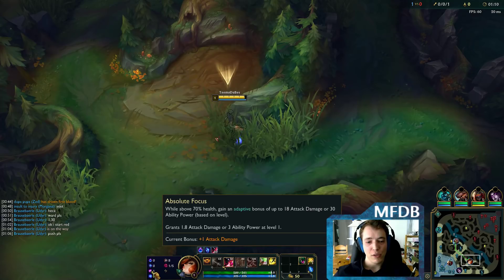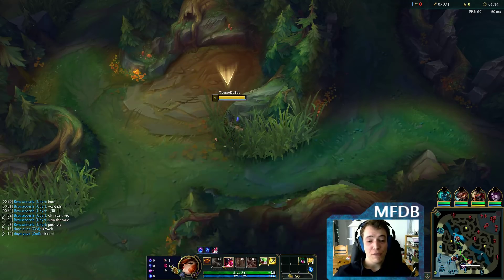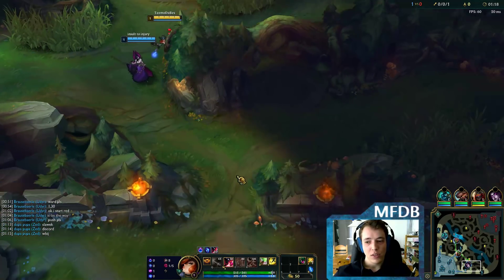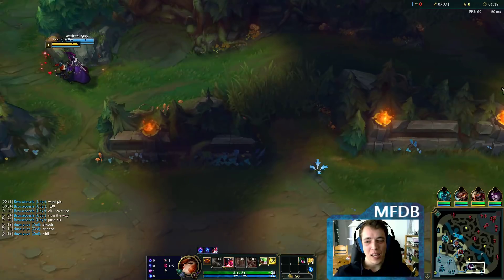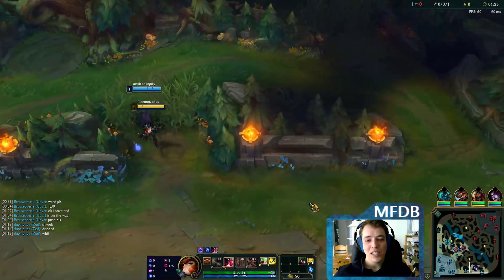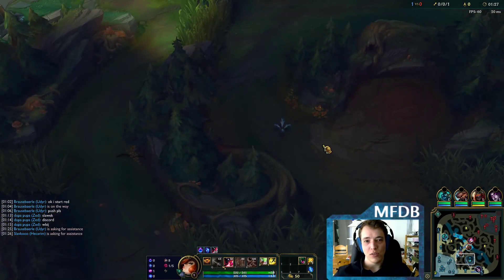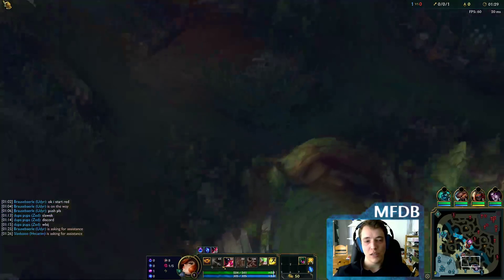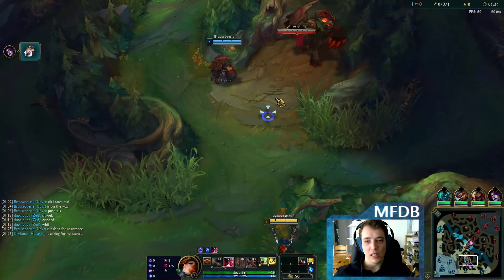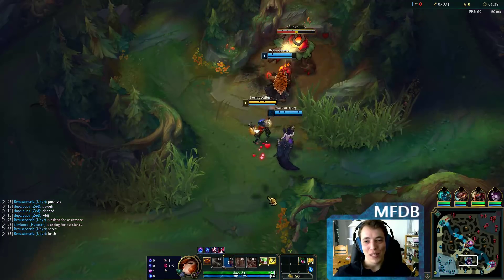Arcane Comet, Manaflow Band, Absolute Focus, Gathering Storm with Cheap Shot and Ultimate Hunter. It's a fine rune page. I used it a number of times already throughout Season 8, predominantly. He made the mistake of not starting Corrupting Potion, so he could not really... he wants to start Red Buff after all. You don't really have the mana to spam E in lane, but I am now here to show you how it can be played.